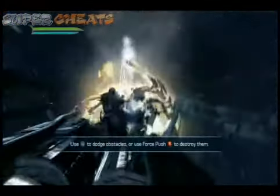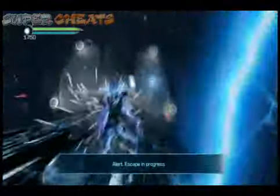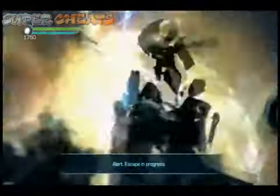You're falling, and you need to use B, Force Push, to destroy all of these towers, the ones that are highlighted. Just keep Force Pushing — you can spam it.